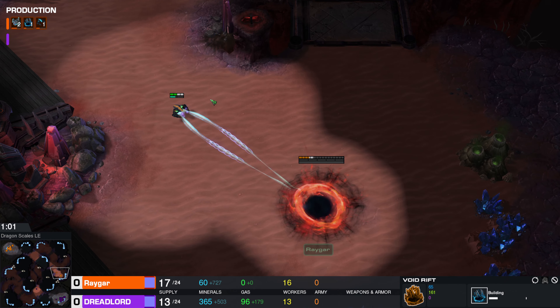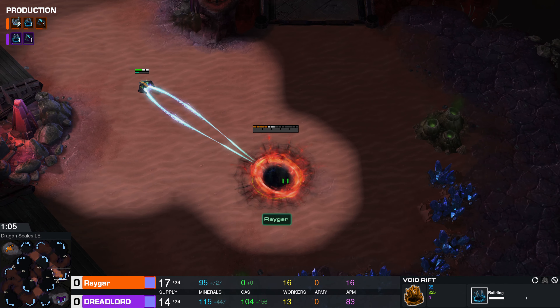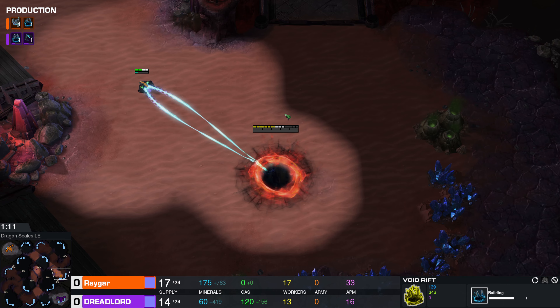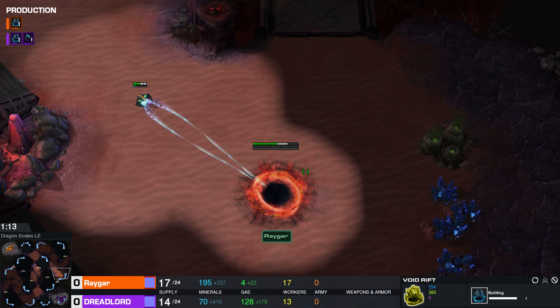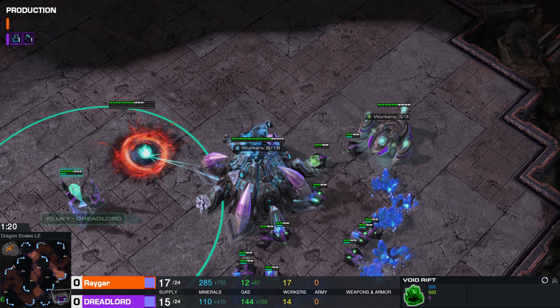Now back to the show. Rhaegar, what are you doing, my guy? He is throwing down some cheese. He's building a Void Rift right next door to his opponent. The Void Rift is one of the Tier 1 structures for the hybrid. This will build Tier 1 units for the time being, but I believe you can tech it up and build higher tier units later on, similar to the Gateway.